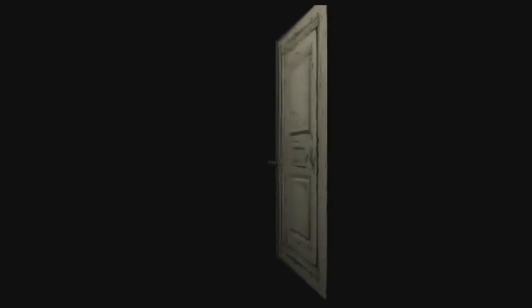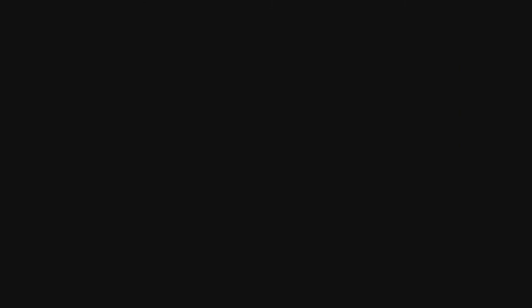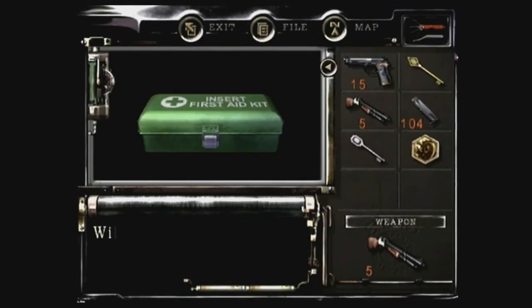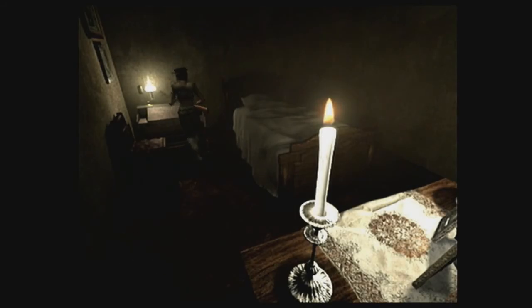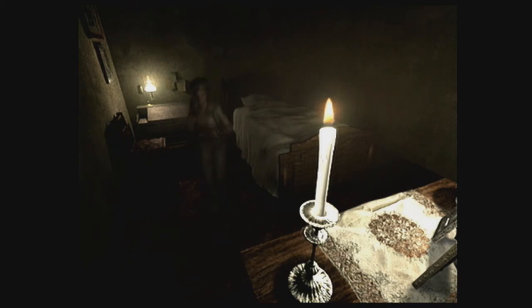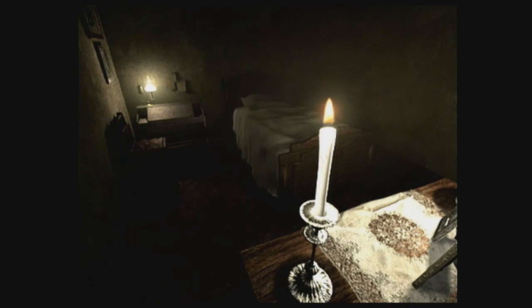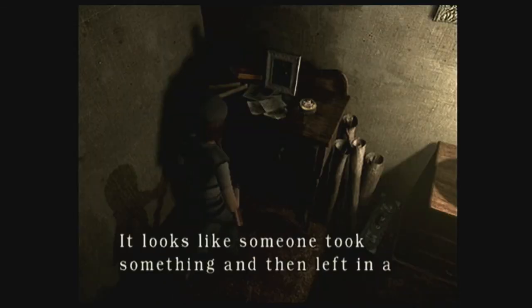Let's go across the hall a little bit — let's see what's over here. A first aid kit, that will help out a little bit. Don't need the herb at the moment. I'll grab the ink ribbon — I'm heading right back to the item box anyway.